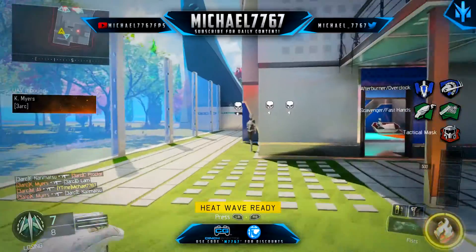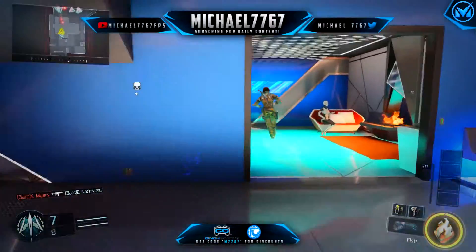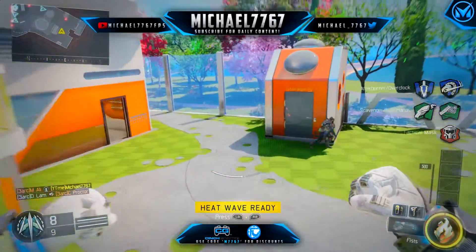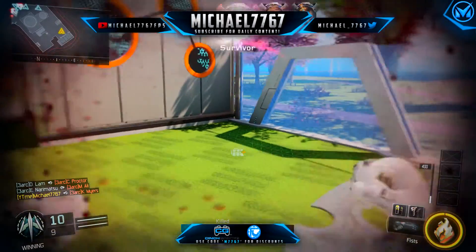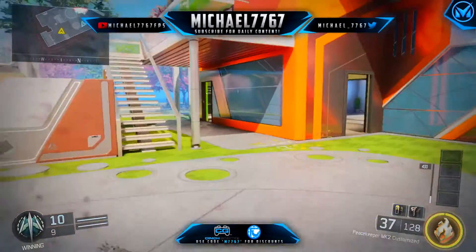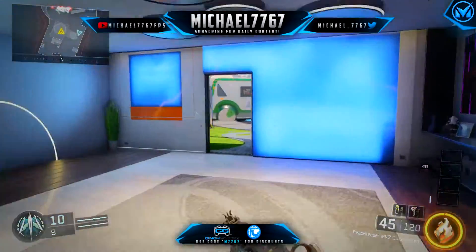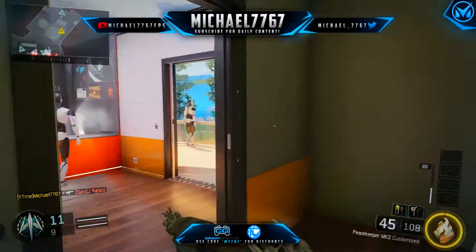Usually taunts and gestures don't really get that much love, but the ones that came this time around look super cool. It's one for each of the specialists, and for each of them the specialist is actually using their specialist weapon for the taunts and gestures. You'll notice Ruin using his gravity spikes, Outrider using her sparrow, Reaper using his scythe — and it goes on and on. They're very very cool.